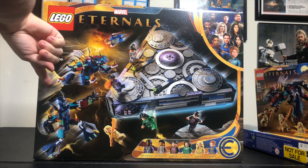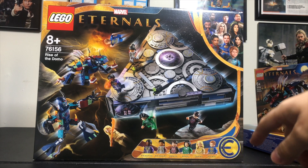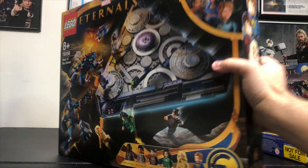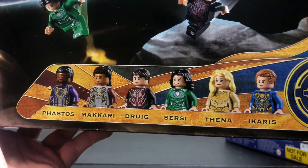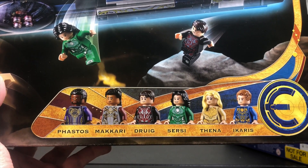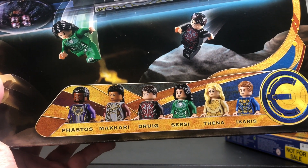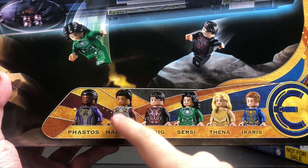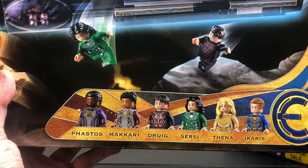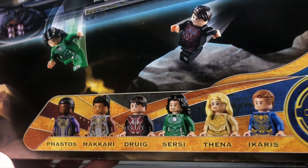It comes with Kro, who's kind of our big bad villain of the film — at least that's how the trailer made it look. I guess this is kind of like the Eternal Starship that they fly around in, so that's pretty cool. Looking at our minifigures, we do have some repeats with Makari, Cersei, Thena, and Icarus, which is kind of annoying to have four characters that are repeats from other sets. It also looks like there's a reused head from MJ, and if that's true, then everybody but Fastos has reused heads in this set, which would definitely be a bummer. But I'll have to open it up and see for sure.